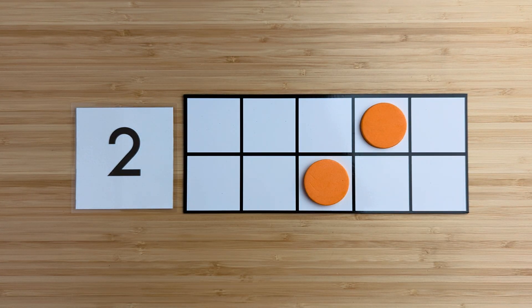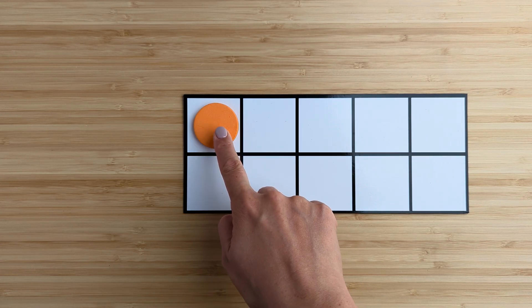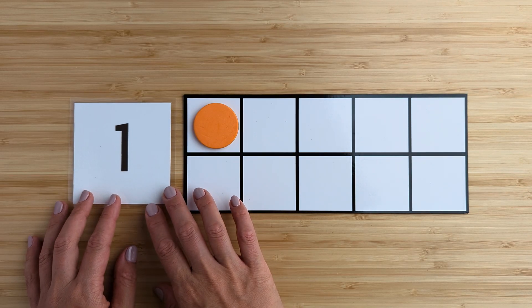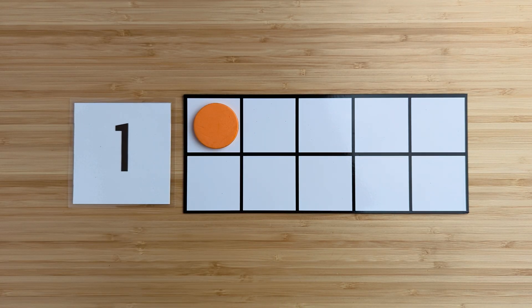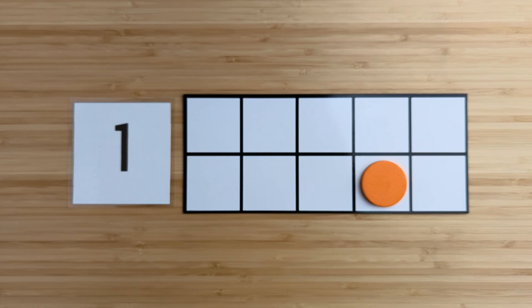How many in all? Point and count. One. There is one orange circle. What if I move it around? There is still one orange circle. Good job. Let's try another one.